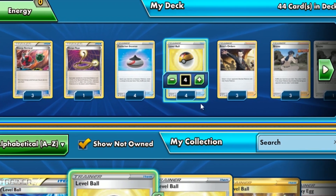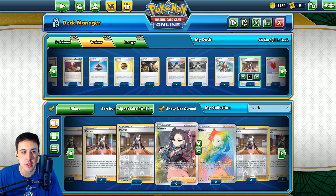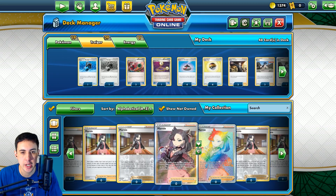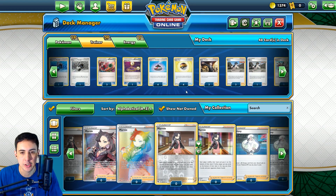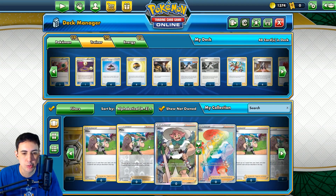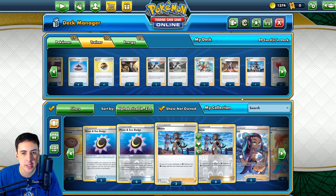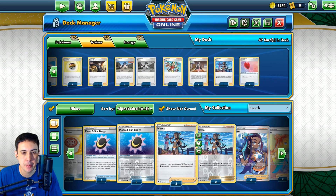Most definitely a Level Ball deck. Yeah, we can play Marnie. I don't know about playing Cape of Toughness - I don't know if I care about the extra HP. I just want it to be enough that it gets kind of hard to knock out, but it doesn't have to be super duper OP. It's definitely a Nessa deck, but how many you put in I'm not sure.